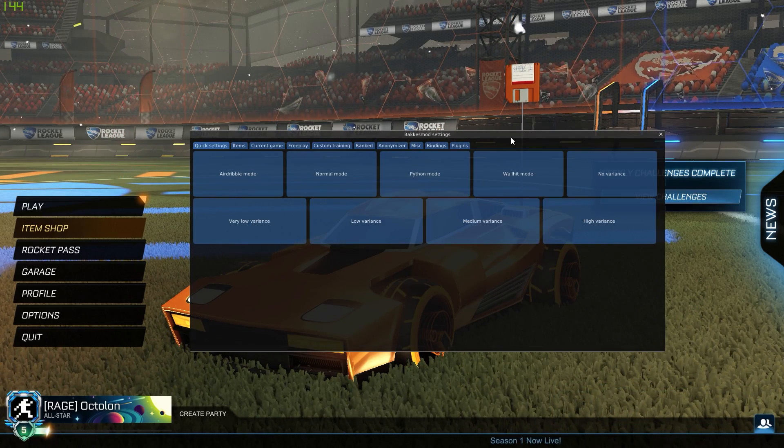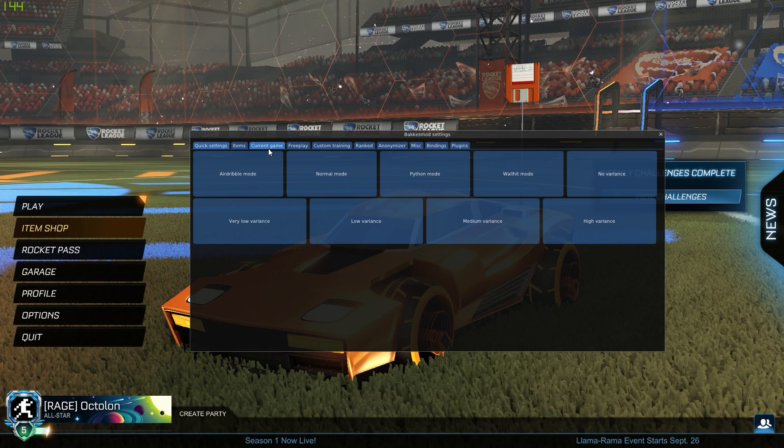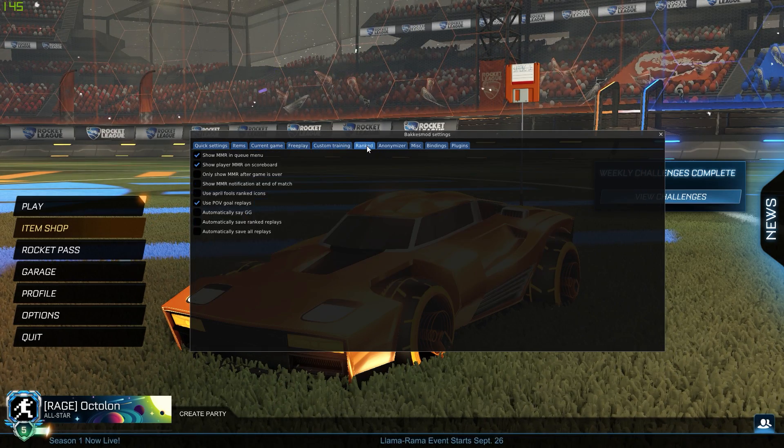You will now see the BacchusMod settings. You will have all the different kinds of options BacchusMod offers you. You can go to items, current game, free play, custom training, rank and so forth.